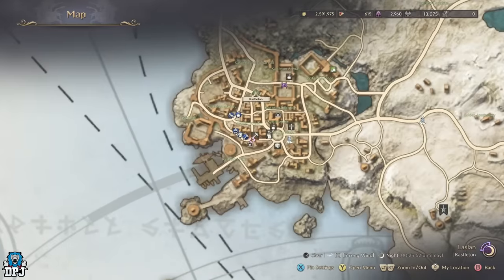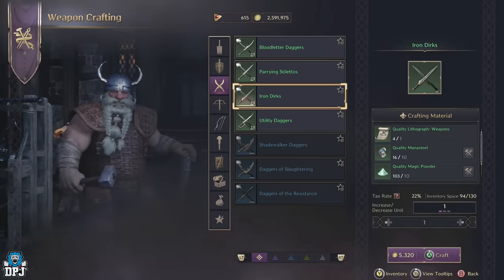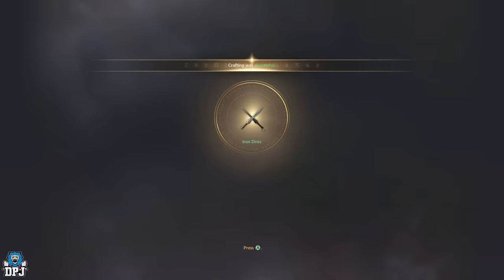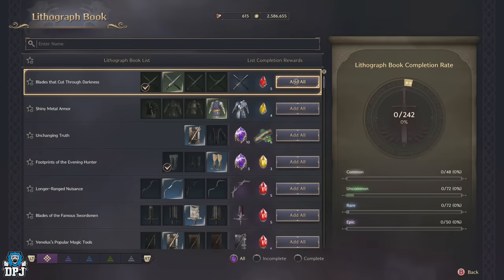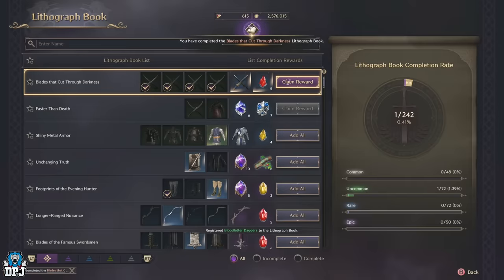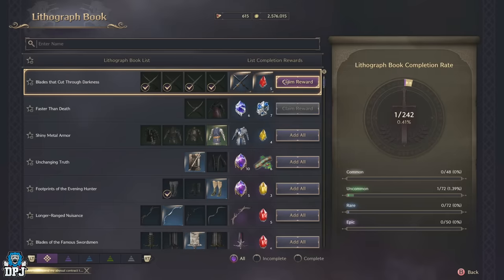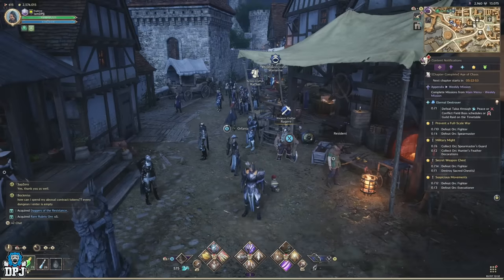Once you do have the said items, head to your local town and head to the item crafters, depending on the item you want crafted. Then just simply craft that item. From here, once the item is crafted, head back into the lithograph book and select the 'add all' button. This will remove the item you just crafted from your inventory, so keep that in mind. Once you do this with all required items in the lithograph book, you can claim your rewards and get the items you want. That right now is the easiest way to get rare items in the game. The principle of the lithograph book works the same for every item listed — collect and farm the items, add them into your lithograph book, and eventually you'll unlock the rewards. Simple as that.